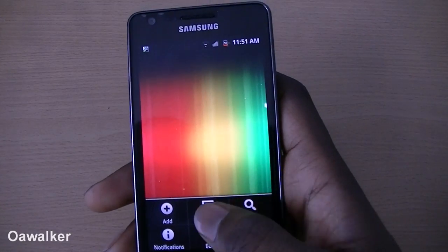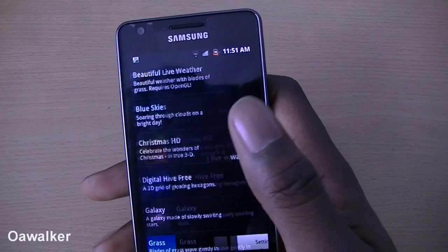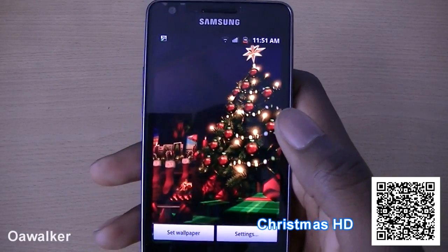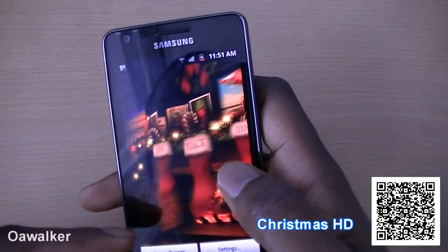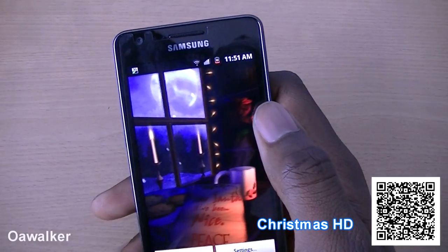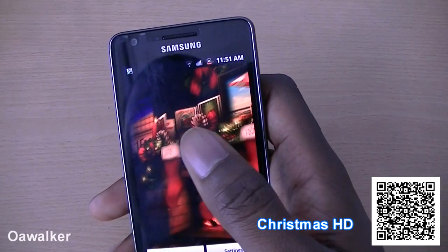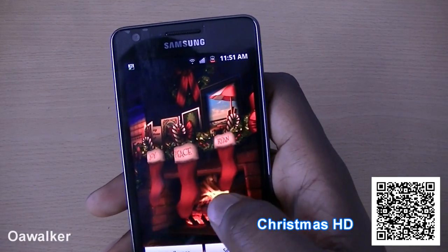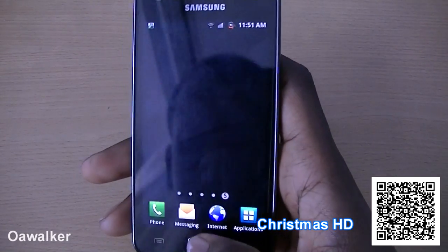The last thing we're going to look at is a live wallpaper. The live wallpaper this week is Christmas HD — probably one of the best-looking wallpapers I've seen. You've got a fireplace, it shows you how many days are left until Christmas — 15 days right now — and there's coffee or hot chocolate with cookies and the fireplace and everything.